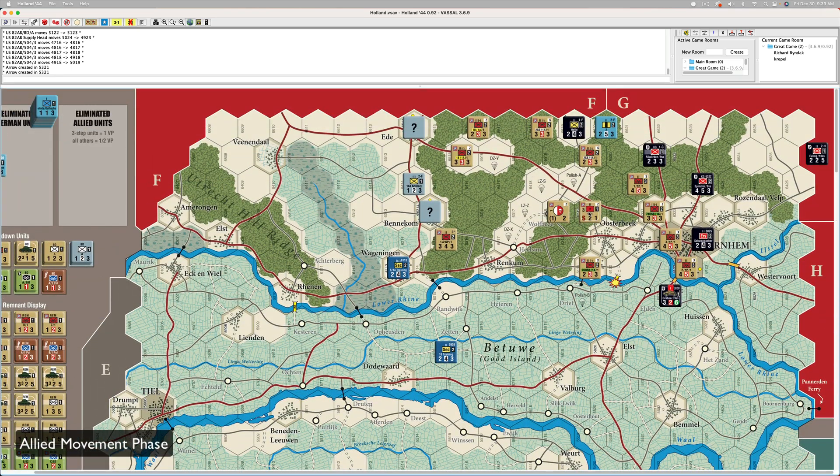I'll put the artillery in Osterbeek. The 2-3-3 unit is going to go through Osterbeek — that's one, two, three. The guy underneath will go tactical to here. This guy will go one, two, three, four over here. We're not going to attack in this sector — there's no need.